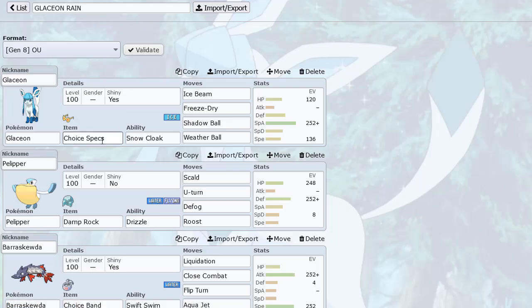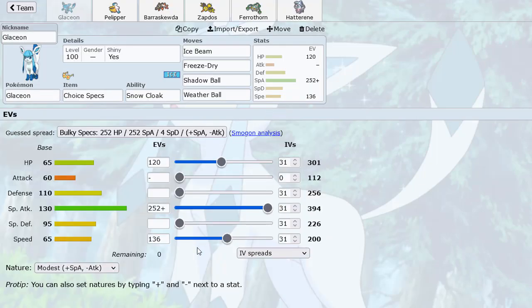So as you can see, we have Choice Specs — a nice damage-boosting Glaceon here with four attacks. Enough speed to outrun base Azumarill with an Adamant nature. This Special Attack is actually equivalent to Kyurem, so it hits really hard. So why would you use this thing over Kyurem? It's not weak to Fairy.